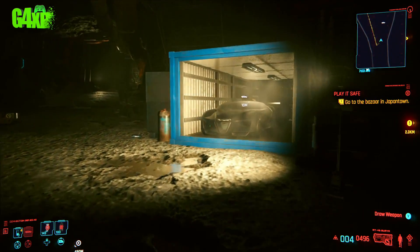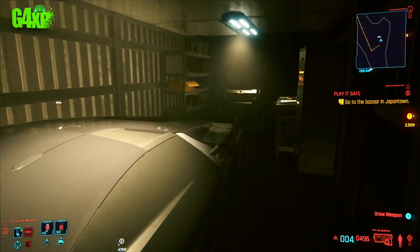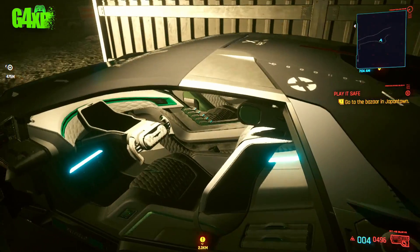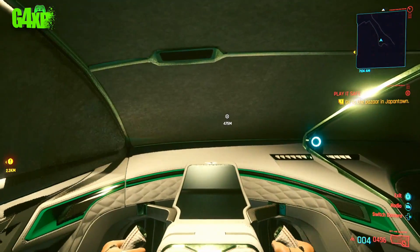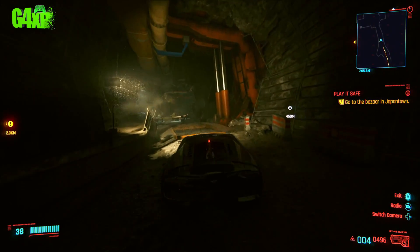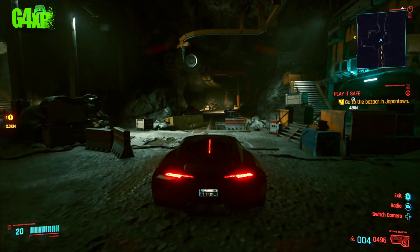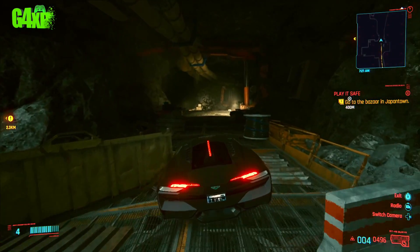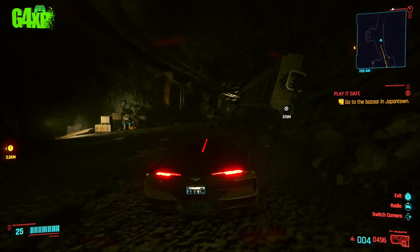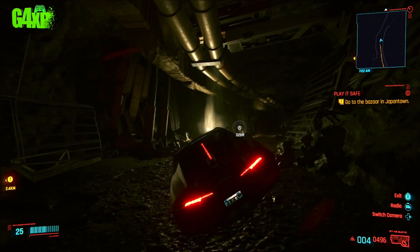The Batmobile is right there. Have a little read of the shard in the back — there are a number of items in the back of the container that you need to pick up. Then here's the biggest challenge: actually getting this out of the tunnel in one piece. It sounds easy, but this thing has so much power — I actually flipped it on its roof in the tunnel. So just take your time when driving it.